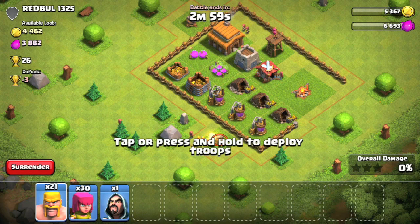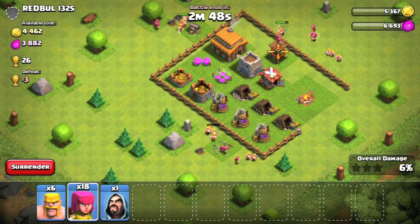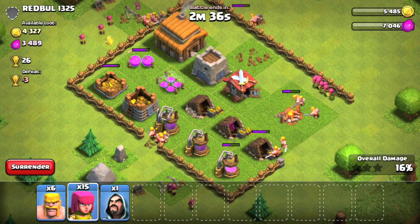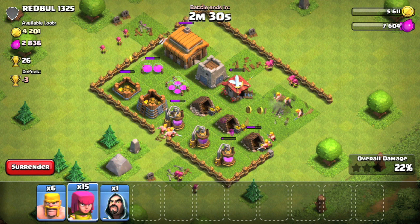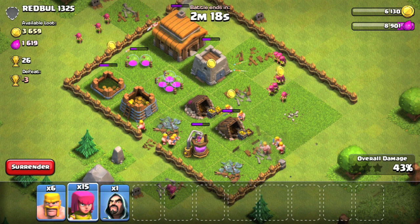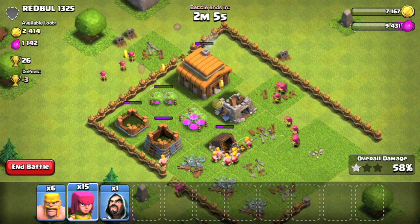Here's a base that has nearly 4,000 elixir and over 4,000 gold to steal — a very good base to attack. There are a couple of cannons on the outside of the walls so these are rather easy to take. The barbarians can distract and also do damage on those cannons. Once they are down, the only defense left is the archer tower. The barbarians distract it because they have more health, and then the archers deploy and shoot over the wall to take out the archer tower. That is the barge strategy in a nutshell — barbarians go in first to distract the defenses, and archers shoot over walls to take them out.